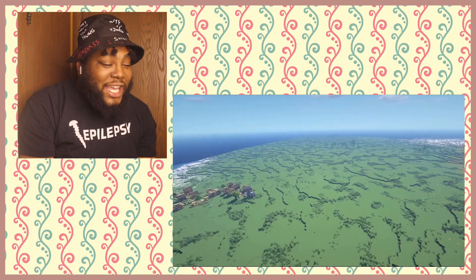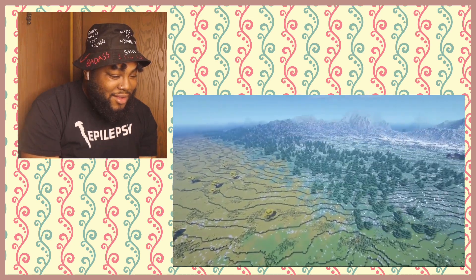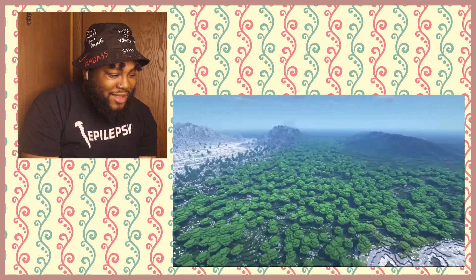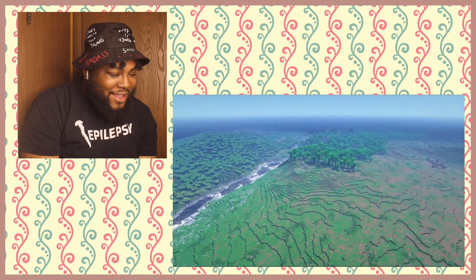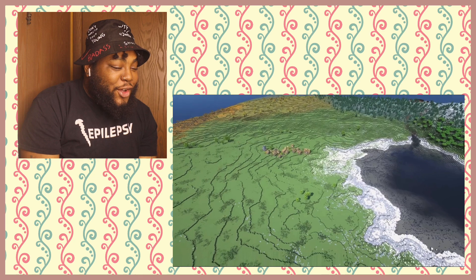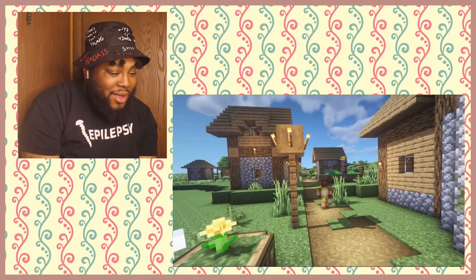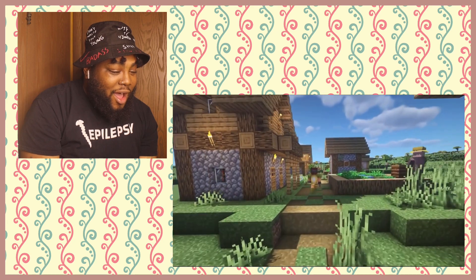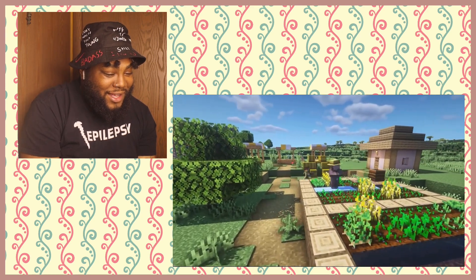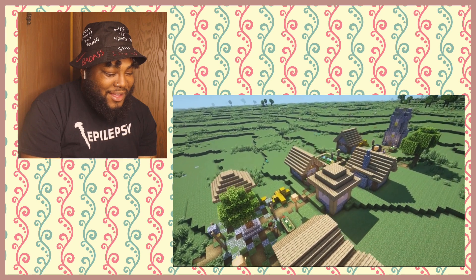The plains biome doesn't really spawn many trees, but he placed some oak trees in small clusters across this section of the map. For the remaining biomes he adds in appropriate trees, creating dense forests similar to how they'd spawn in a naturally generated Minecraft. Now that the map was ready for a big transformation, let's get started with the plains. For the transformation of the planes he wanted to keep things relatively simple.